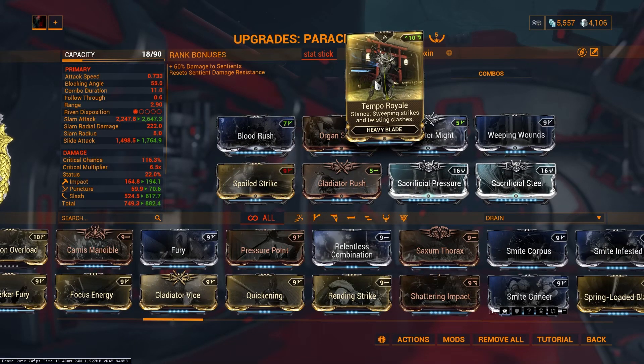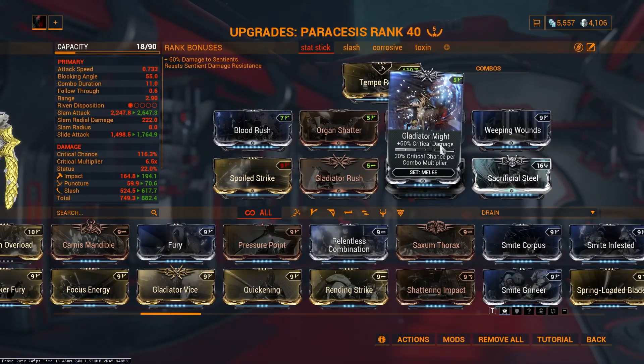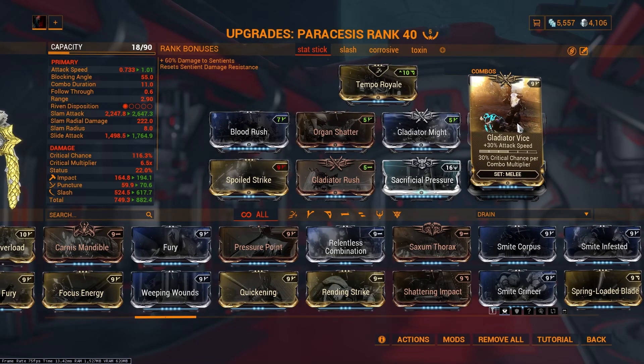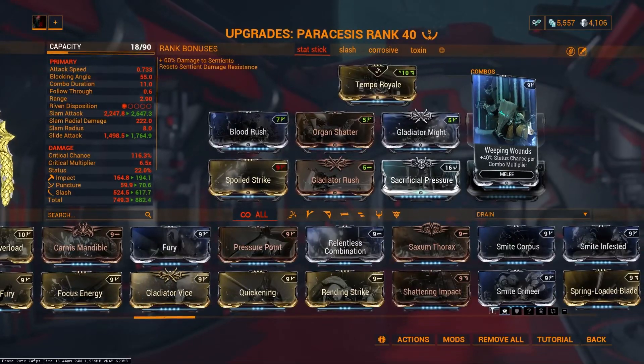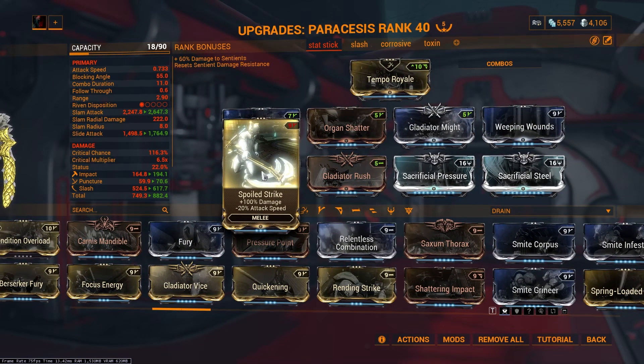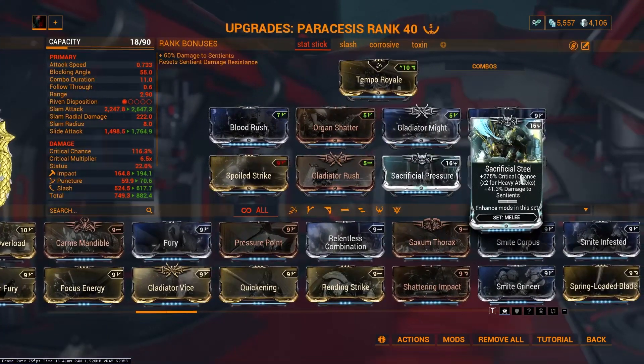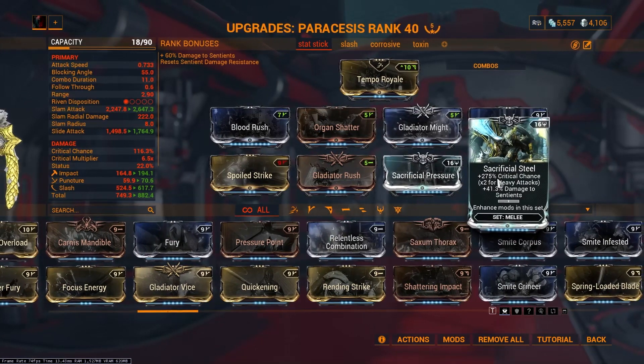Stance does not matter at all — we are not modding the weapon to deal damage itself, we are modding the weapon so it can deal damage through Whip Claw. Blood Rush for crit chance per combo counter, crit damage, crit damage plus the set bonus of crit chance per combo multiplier. Weeping Wounds — I prefer this for its status chance per combo multiplier. You can use Gladiator Wise if you want additional crit chance per combo for the set bonus. Primed Fever Strike for 100% additional damage. Attack speed does not matter — we are not modding the weapon to deal damage itself, just modding it for Khora's Whip Claw. Gladiator Rush is here not for its own stats (6% combo duration — Naramon handles that) but for the set bonus of 20-30% crit chance per combo multiplier. Sacrificial Steel so we can have additional crits. The melee damage isn't much but the crit chance is really good.